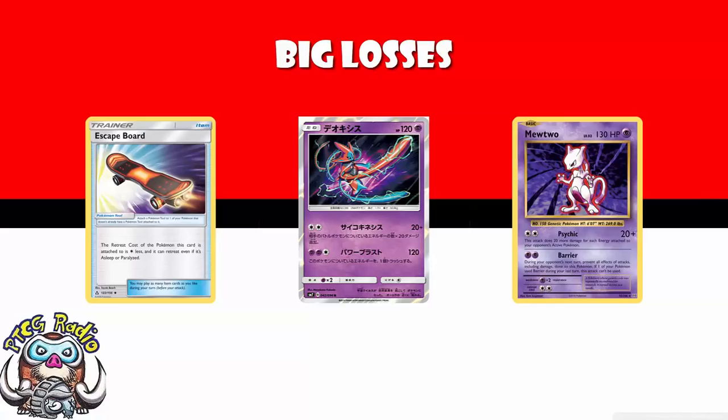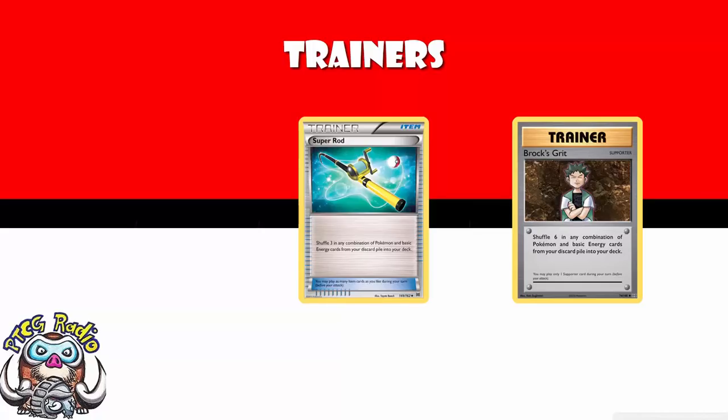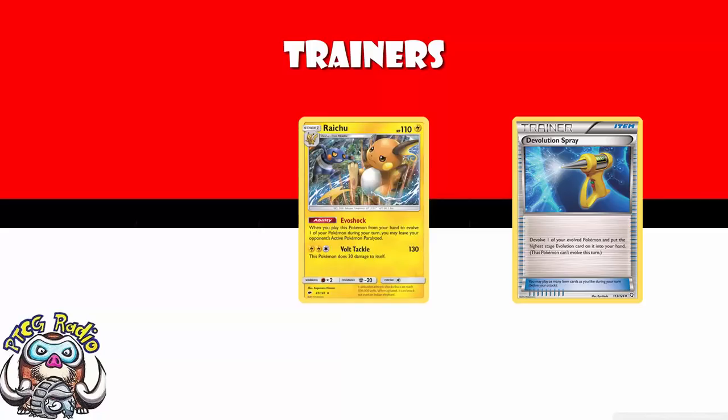In terms of trainers, we're losing Brock's Grit. Brock's Grit recovered six in any combination of Pokémon and basic energy. The problem is we're also losing Super Rod, so this is a really bad time to lose Brock's Grit — it's basically a big Super Rod. Losing both of them really hurts. We're still going to have stuff like Rescue Stretcher and Energy Recycle System, but we won't have anything that can reliably get you a choice of either Pokémon or energy. Not a fan.